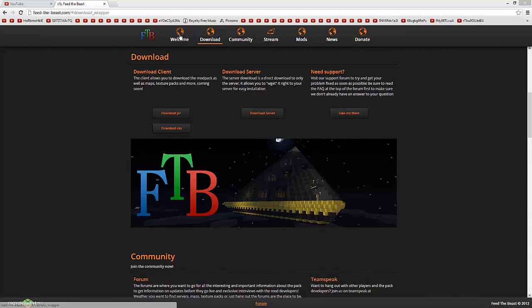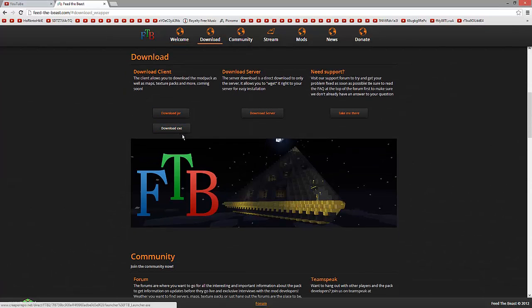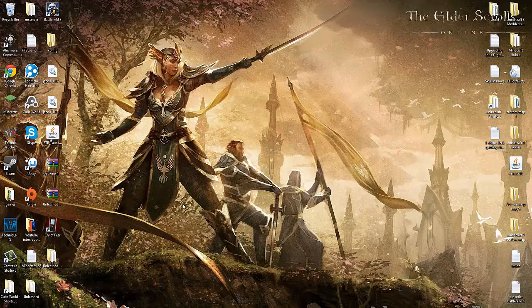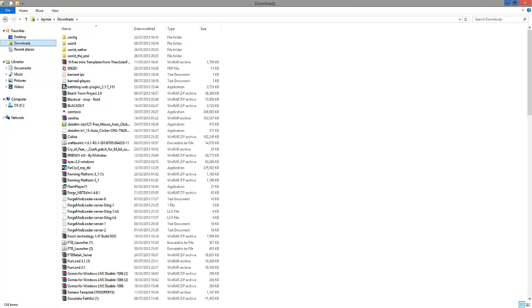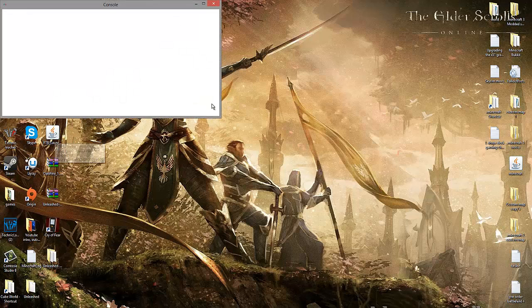So first you want to come to the FTB website. If you go on Feed the Beast, you'll come onto this page and click on Downloads, and you're going to download the launcher here, either JAR or EXE. After you've done that, come to your desktop — because if you have Windows it should download into your Downloads folder — find it in there and drag it onto your desktop if you want. That's what I normally do. Then once you've got it, double click on it and it should install.